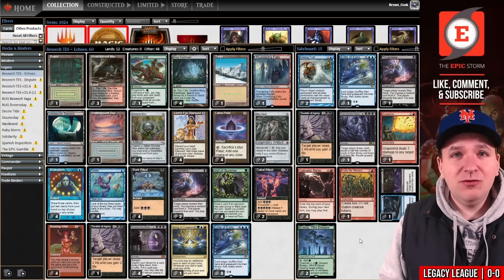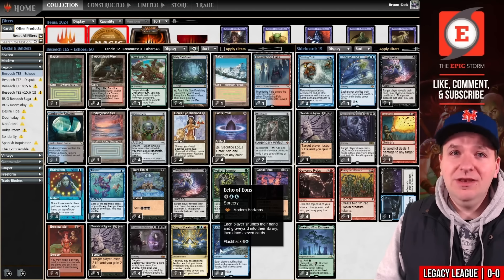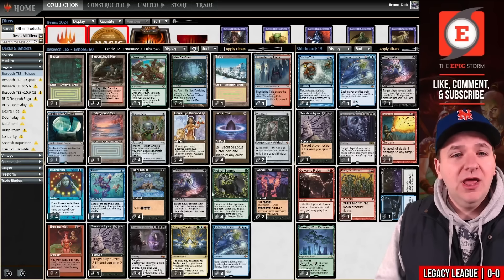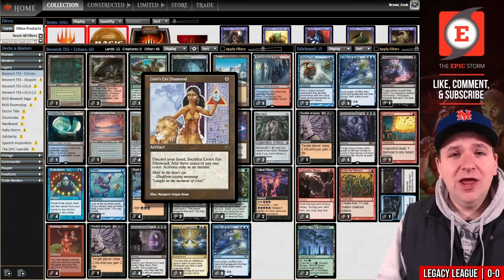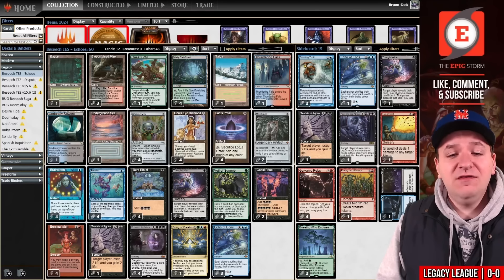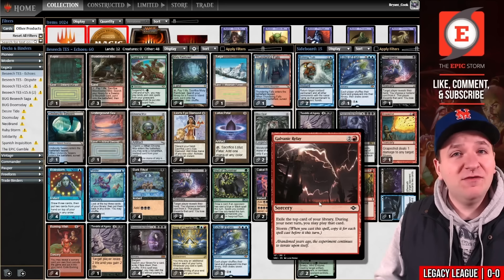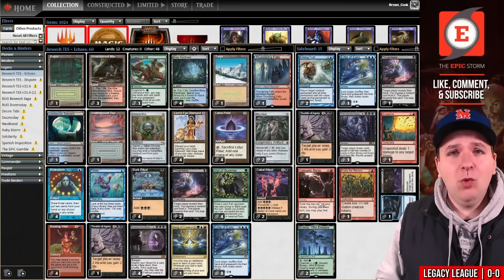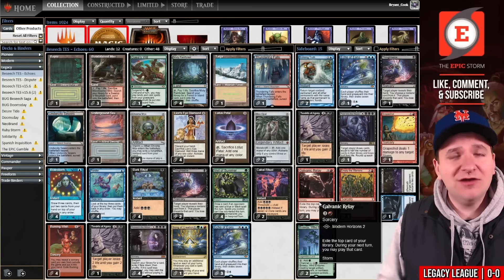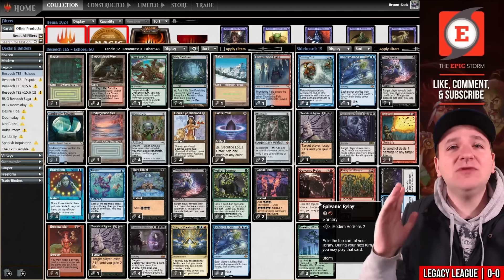In Legacy leagues there's a lot of prison and a ton of Reanimator, so the leagues are really not blue. If that's the case, you'd prefer Echo of Eons — you combine it with Lion's Eye Diamond, discard your hand, flash it back, and it allows you to mulligan more aggressively against non-blue decks. In the sideboard you can board into the plan that grinds blue decks, which is why The EPIC Storm has such a high win percentage — over 80% against Delver, over 90% against BUG Beanstalk. The question today is whether Galvanic Relay belongs in the sideboard and Echo of Eons in the main deck.